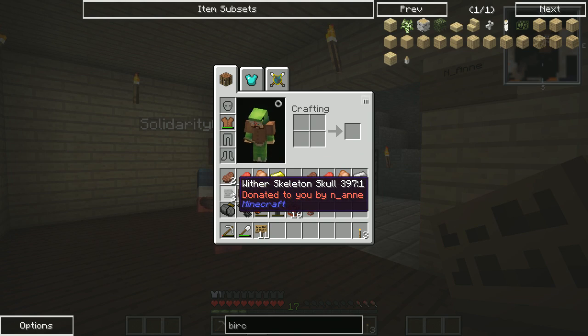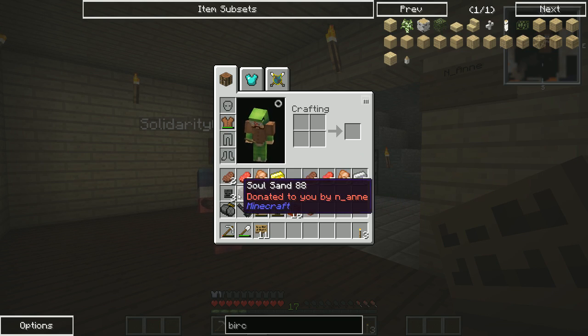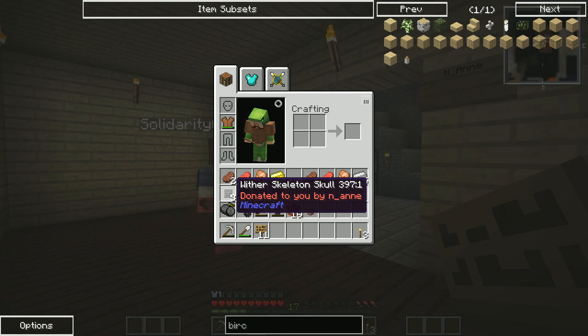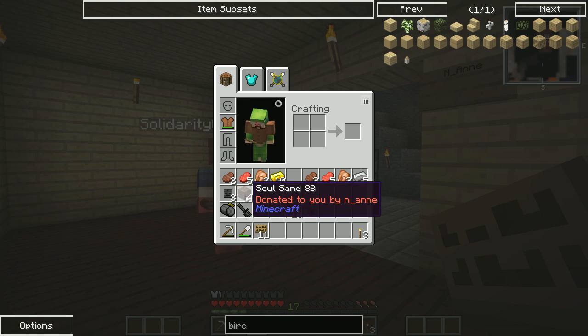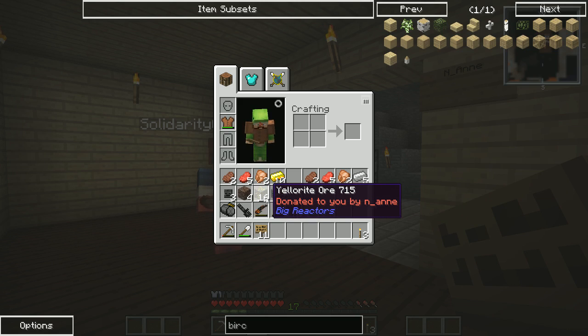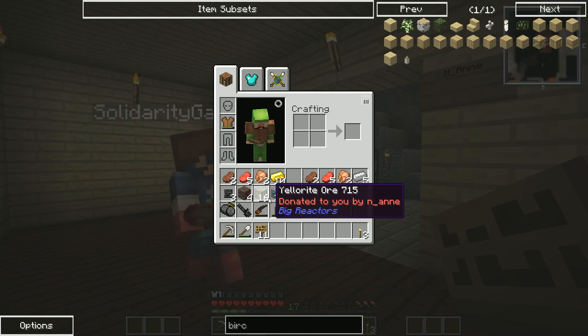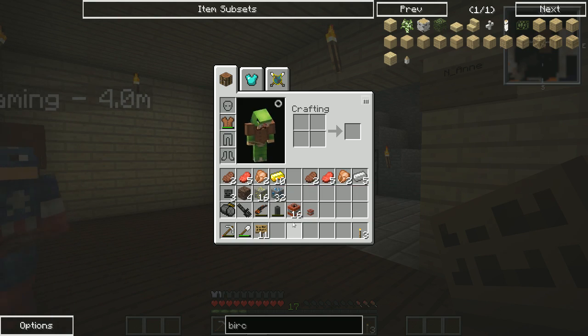And steak and silver ore and tin ore — awesome! She's donated twice I think, because I've got some good stuff: three wither skulls, skeleton skulls, soul sand — so we can make a Wither. And it's going in someone's base — not saying any names. I've got some yellow right-click and 32 sapphire ore as well, which is pretty awesome.